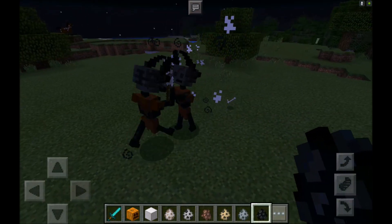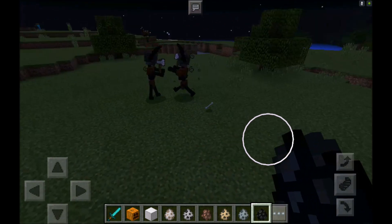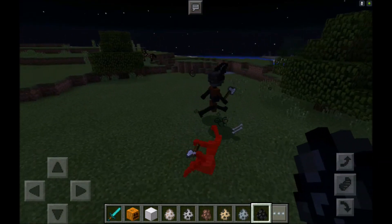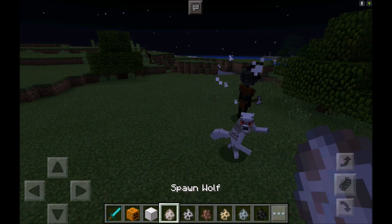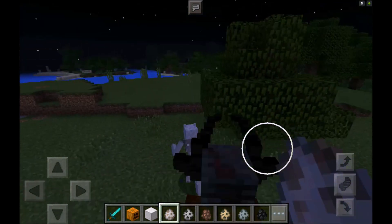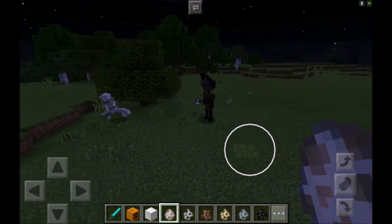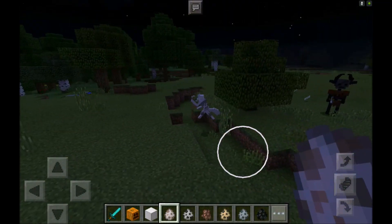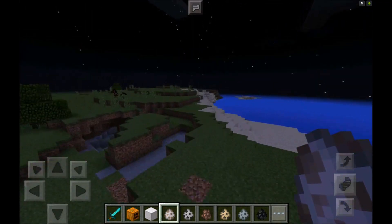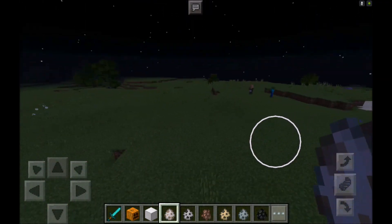If you spawn two of them they will fight each other, which is really funny to watch — just going at each other with axes. One managed to win. If we spawn a wolf, nothing happens because the wolf won't attack him, but if the wolf did attack him, he would go absolutely mayhem with that axe.